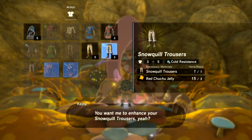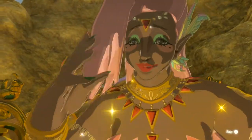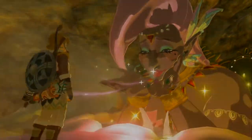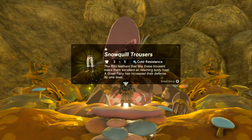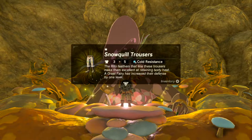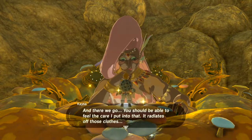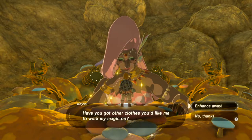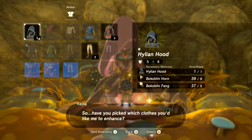Enhancing this piece too. By the way, the Snow Quill items when fully enhanced mean you can never be frozen — when enhanced twice they give a set bonus preventing freeze. Checking if there's anything else to enhance — we have materials for the Hylian set too, so why not.